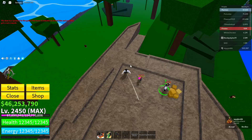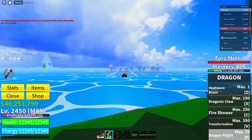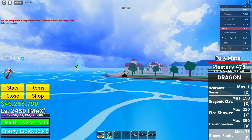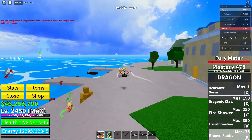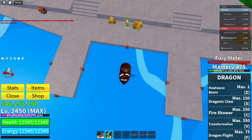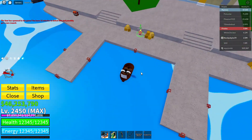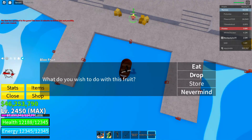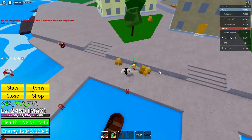I bought a random fruit and got the Bomb Fruit — the worst fruit in the game. Now go back to Middle Town. You need to sacrifice the fruit you got. If you got a really good fruit, don't sacrifice it — keep it and wait the two hours. Otherwise, sit on the boat, take out the Bomb Fruit, and drop it onto the boat.